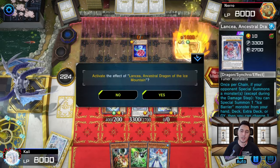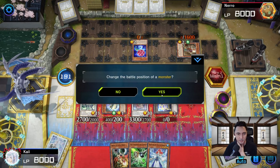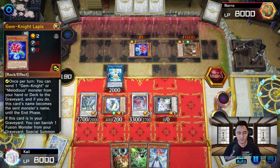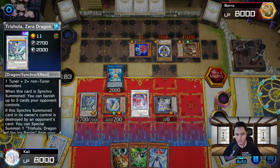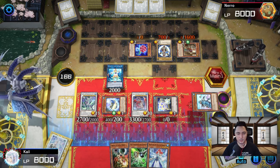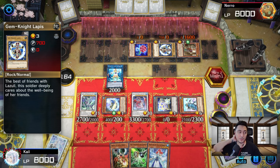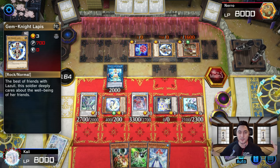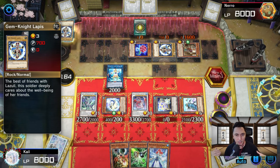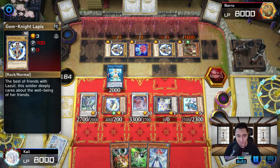Our opponent is playing Crystal Rose — Gem Knights and Adam and Scepters. He tries to change battle position of a monster, but his effects don't pop up from Lancia, so that's a bad play for him. No problem — this is only the first game. We special summon General Raiko, who is really good. We change his battle position to zero defense. I'm thinking if I had a card that dealt piercing damage, that would really boost this deck.